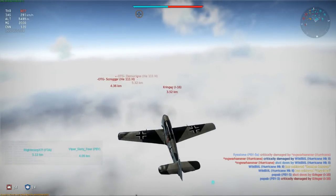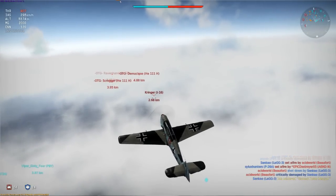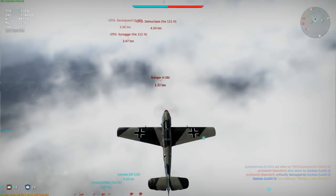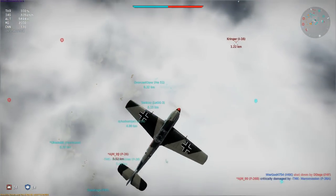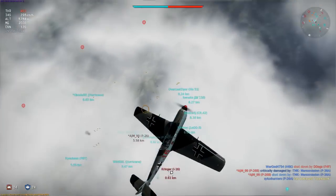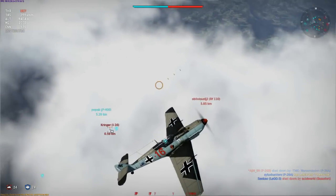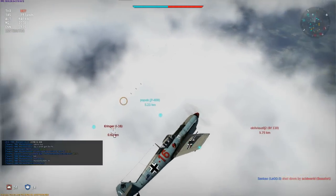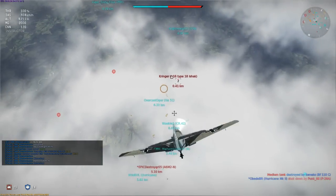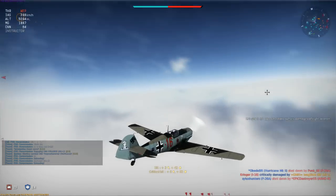And here he comes — I'm still climbing, though now at a faster speed as I'll need that for maneuvering. He does what many I-16 pilots do: climb up from underneath to prop hang and spray me with bullets. Even despite my precautions I'm forced into a spiral climb to keep him at bay. I hammerhead over and time it perfectly as his nose drops at the same moment — only a critical, but I-16s can be quite tough to kill sometimes.